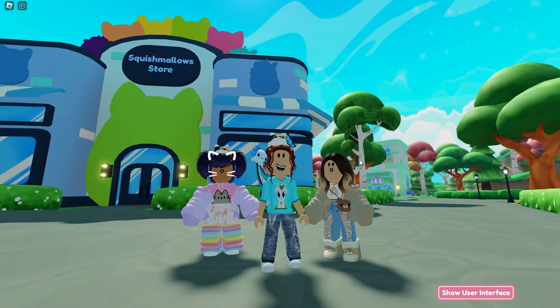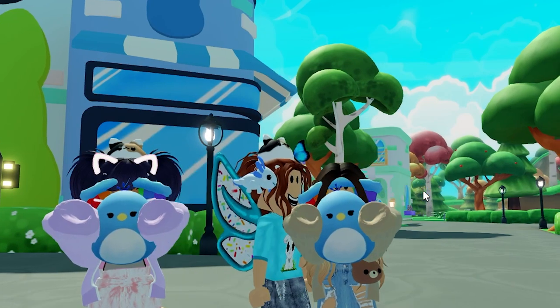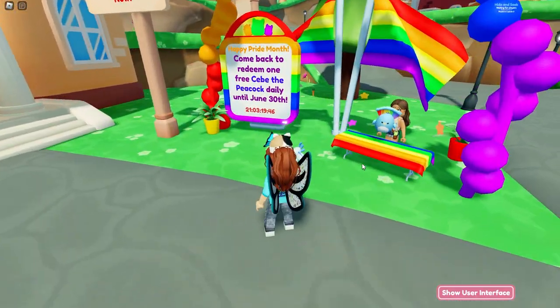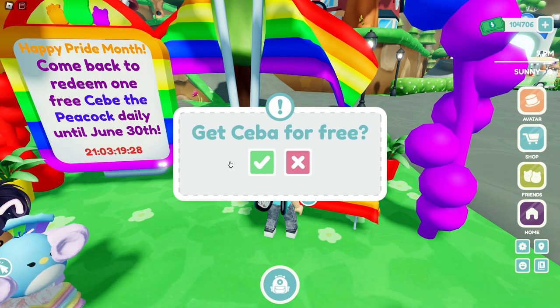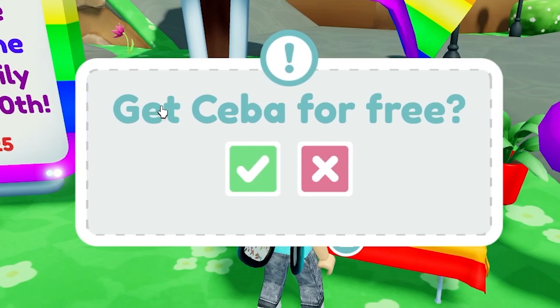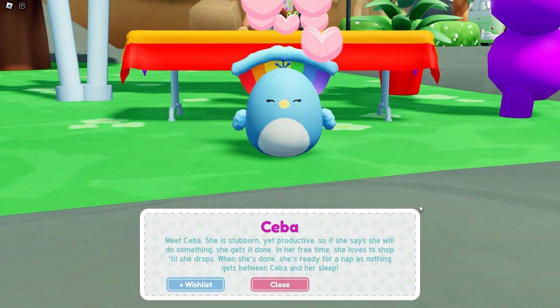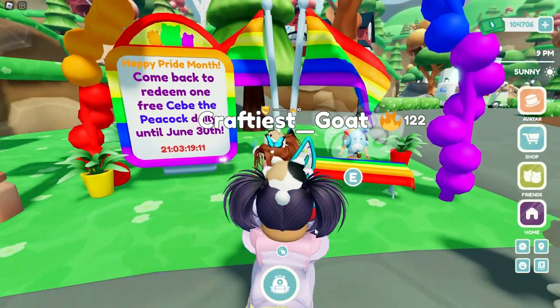Have you guys seen any new stuff? What is that? Oh my goodness, its tail feathers are in your face! You get one every day until June 30th? Yes, please! Here we go! Oh, it's spelled wrong on the sign — C-E-B-E. It's C-E-B-A. Hey buddy! So cute. She's stubborn, yet productive, but ready for a nap. I love this.